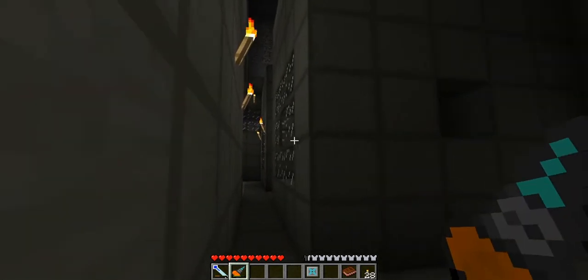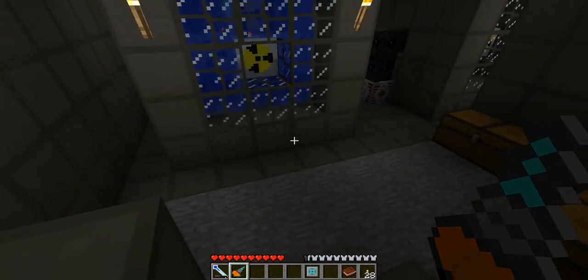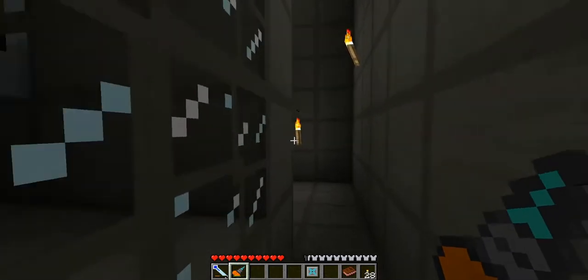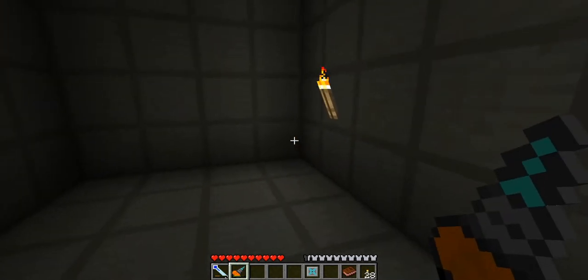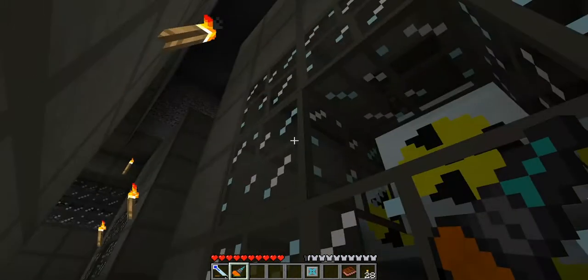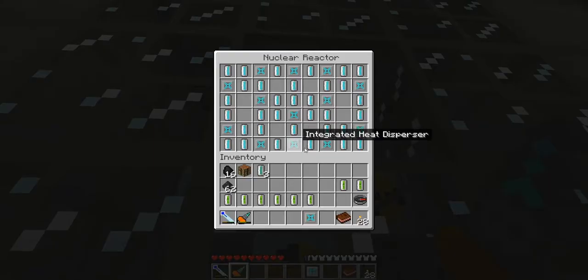Our first one is called a Mark 1 design — these are the basic reactors. This is based off Nargon, the guy I've been following, who showed us how to make a perfect breeder, which is still kicking. I'm going to make what's called a Mark 1 OD — I don't know what those numbers mean — it's from Nargon's design. Here's our nuclear reactor and you can see the configuration of coolant cells and integrated heat dispersers inside.